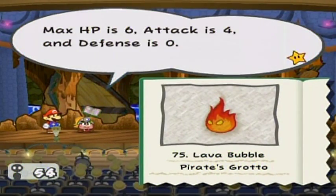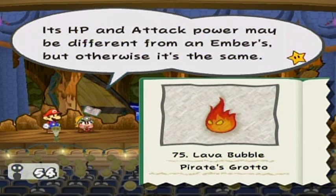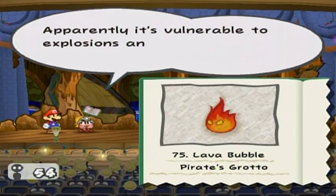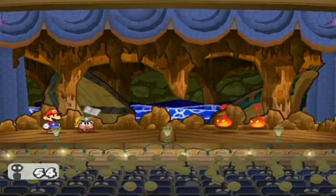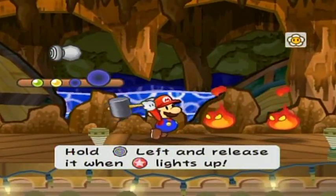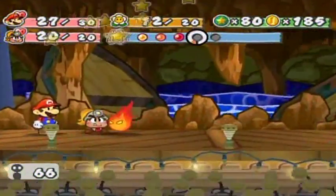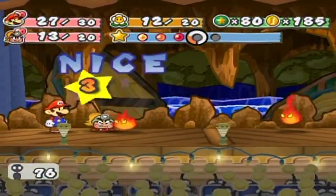That's a lava bubble. It's a flame spirit. Its HP is 6, attack is 4, and defense is 0. Its HP and attack power may be different from an ember's, but otherwise it's the same. Since it's made of fire, try not to touch it because it'll burn you. Apparently it's vulnerable to explosions and ice attacks, but if you get hit by a flame attack, you might catch fire, so guard well. They're ever so slightly more difficult than the embers because of their higher attack power, and it still takes two hits to take care of them, but otherwise their attacks are virtually the same overall.